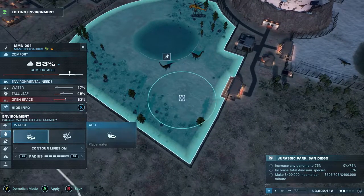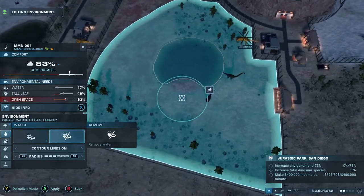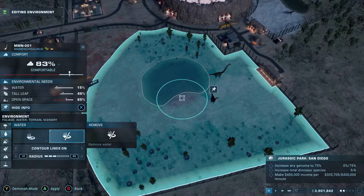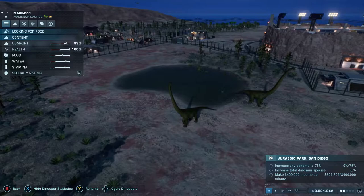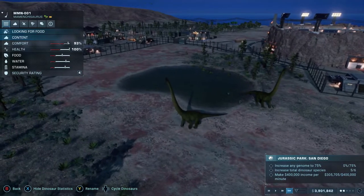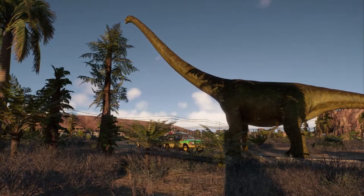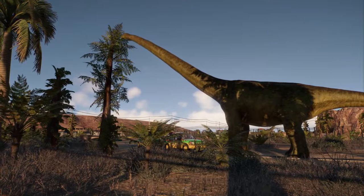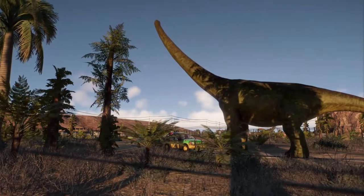I had to place the Mementosaurus in a new exhibit over by the amphitheater, behind the Compsognathus, and that worked out really well - they were comfortable, had enough space, and there's room for a park tour and probably more herbivores. A heads-up: if you're doing this mode yourself, leave a lot of room for the Mementosaurus. If you've gotten rid of those pre-existing structures and built the park to your own design, you'll have more room to play with, which will help massively when housing them.